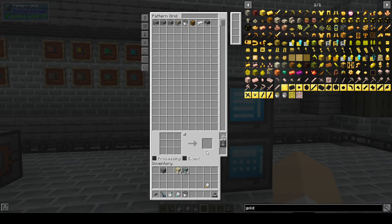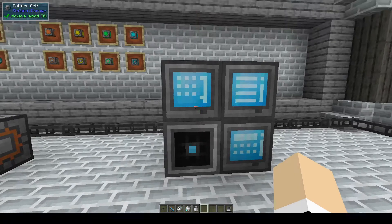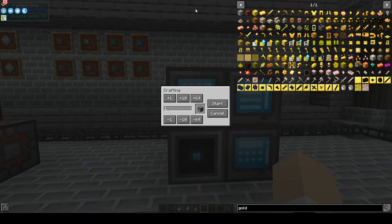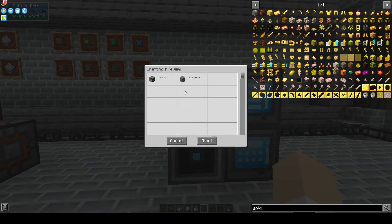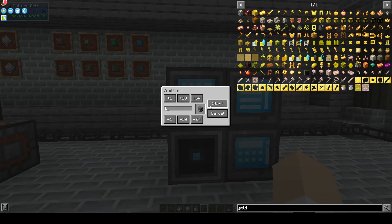Crafting patterns go into a crafter — like this pattern for a furnace to craft a furnace. You then select the thing you want to craft, tell it how many, and hit start. It will show you what is available and if there are any items missing or problems. If not, hit start and it will craft the items. If there's already an item there and you still want to craft it, ctrl+shift+click will get you to the crafting area to craft more.